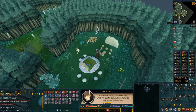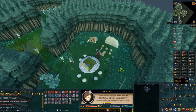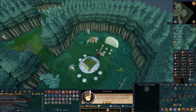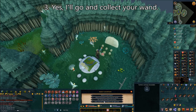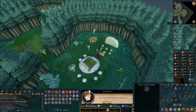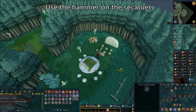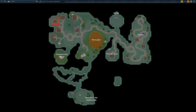Now the Tooth Fairy wants you to go find her wand. Click through the dialog — it's enjoyable but not required reading. Choose the third chat option when available: 'Yes, I'll go and collect your wand.' You're then going to make the tooth extractor by using the hammer on the secateurs in your inventory. It'll turn your secateurs into a tooth extractor. Now head back to Zanaris to the Tooth Fairy's home.